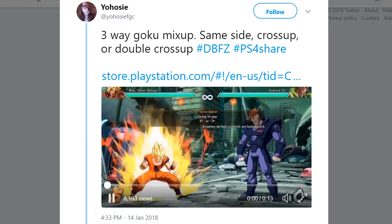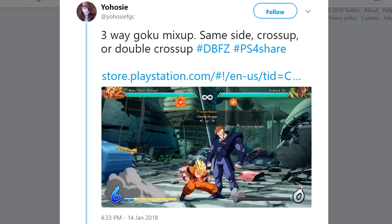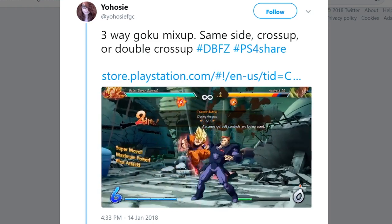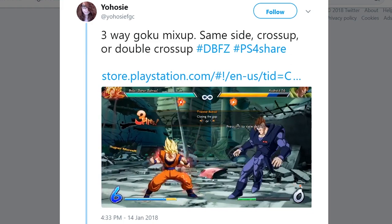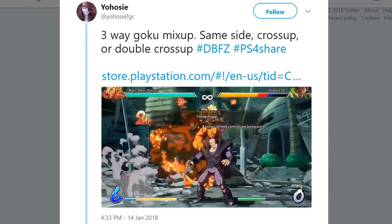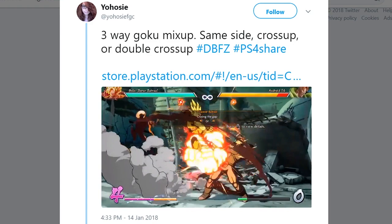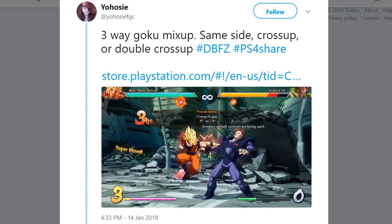This next clip comes from Yahosee FGC and it's not a combo per se, but I wanted to cover it simply because of how cool it looks. It's a 3-way Goku mix-up where Goku can land on the same side as he attacked you from, a cross-up, or even a double cross-up. If you watched my terms video you know why mix-ups are so powerful, so I won't waste more time on it, but pay attention to this as it's going to be important in high level play. This is another example of how the last character with sparking blast can be really dangerous, because sparking blast is what allows Goku to cancel his ki blast into a dash — otherwise known as a dash cancel.